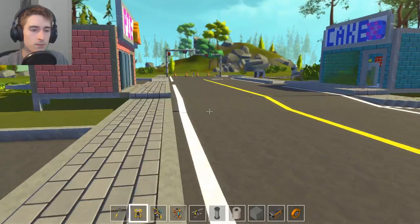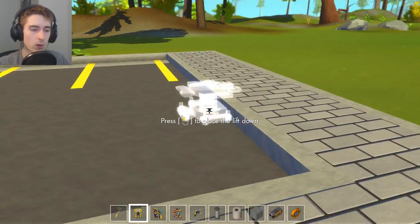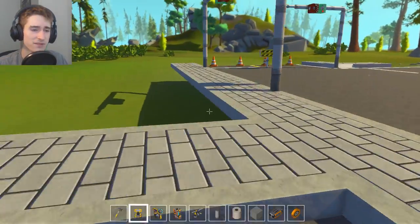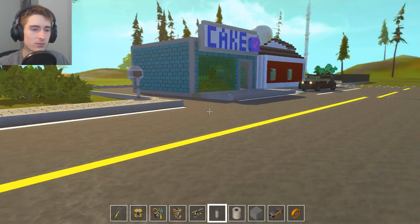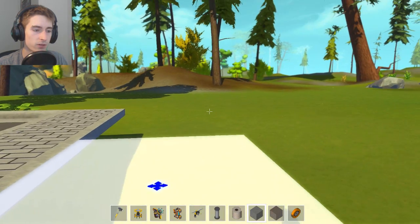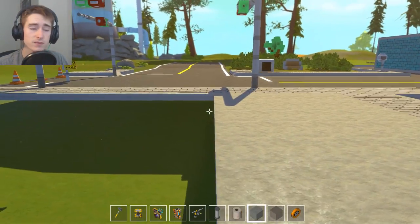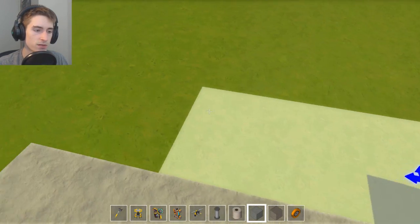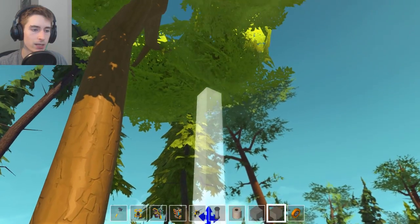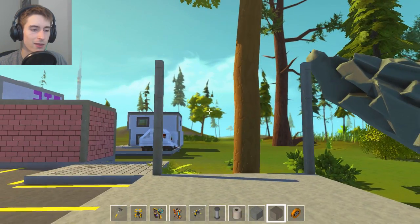Now we're going to build the grocery store. I'm not sure how I'm going to build this so I'm kind of just going to build as I go. I think the entrance will be right here and it'll loop around over here, but we can't get too close to the bushes or trees because they'll stick into the building. I'm going to make it look like a modern grocery store, so I'll lay out the floor first. We're going to make it as small as we can to stick to the theme of the city — a miniature supermarket.